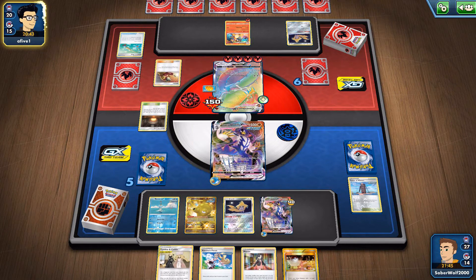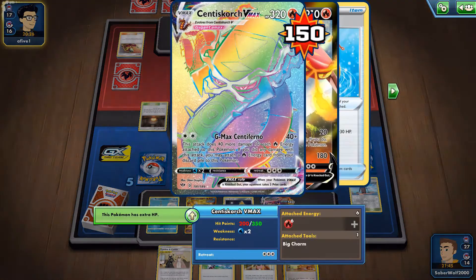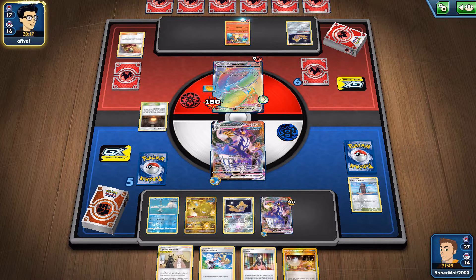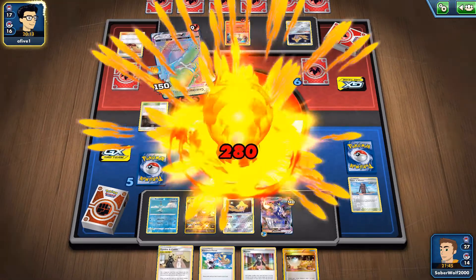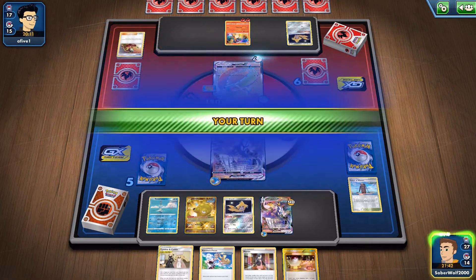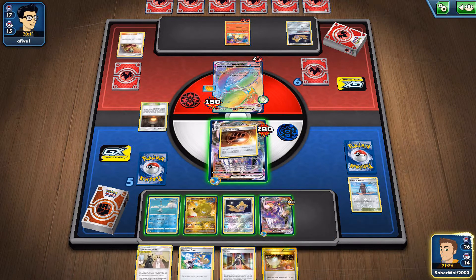My opponent is going to go for Welder, and he's not messing around — he's putting all of the energies on this Centiskorch. It's a pretty scary combination with all those energies; once they start piling up, it could even get the one-hit knockout. But it's got 200 HP on the active, so we're not KOing this dude no matter what. I think it's good I didn't use the Tool Scrapper just to discard the charm, but it's going to be a three-hit KO anyway — very, very high damage, but couldn't get the KO still.